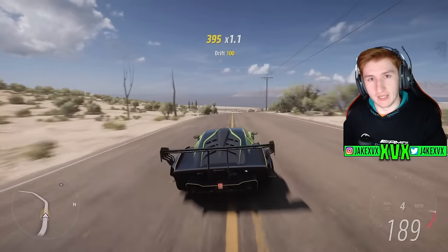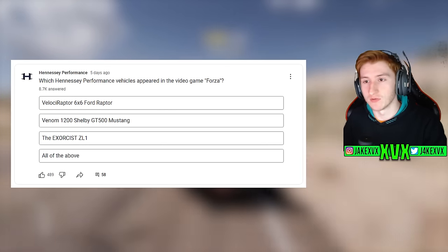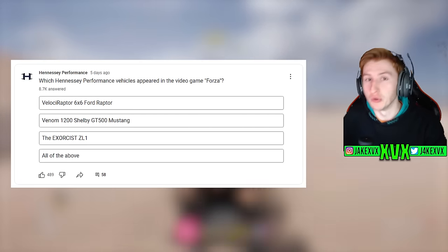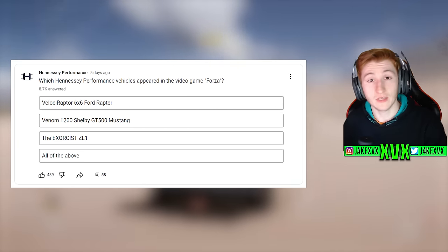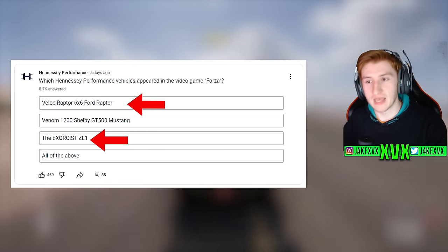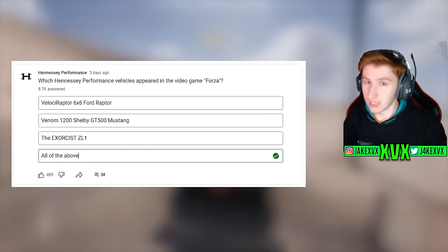The third car that's possibly just been leaked is from Hennessy Performance. They make their own cars and also tune already existing cars up to stupid horsepower. They put out a community post on their YouTube channel — which is very bizarre — asking which Hennessy Performance vehicles appeared in the video game Forza. The options are the Velociraptor 6x6 Ford Raptor, the Venom 1200 Shelby GT500 Mustang, and the Exorcist ZL1, and then all of the above. The correct answer to this poll is apparently all of the above.